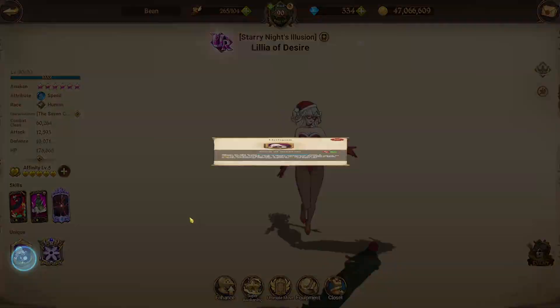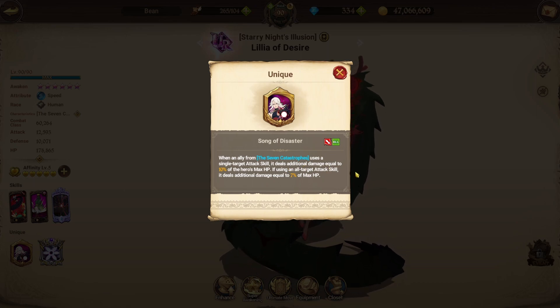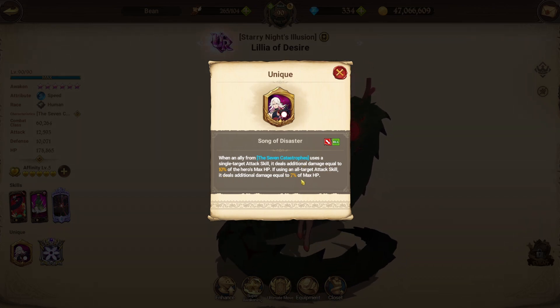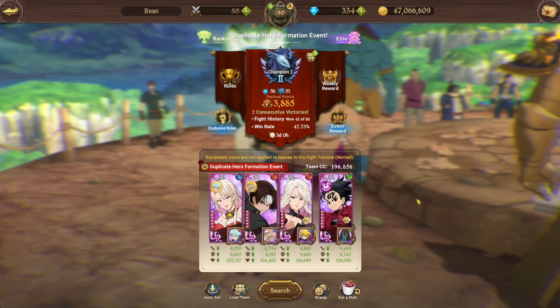Awaken Lillia though — she's OP, already covered her in a video, absolutely broken. Her passive, Discerning Catastrophe, uses a single target attack skill and deals additional damage equal to 10% of the hero's max HP. Using an all-attack skill or target attack skill, it deals additional damage equal to 7% of max HP. So yeah, that's basically the team — the double mommy team, or Lillia team, whatever you call it. Hopefully it goes well.